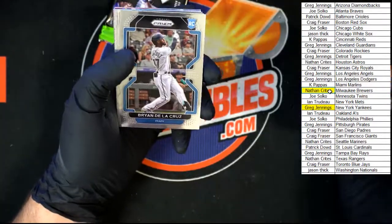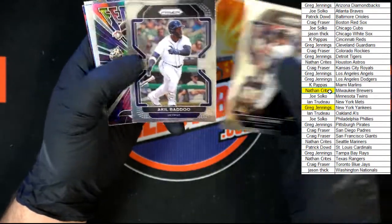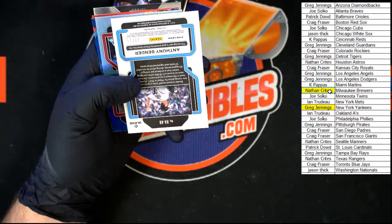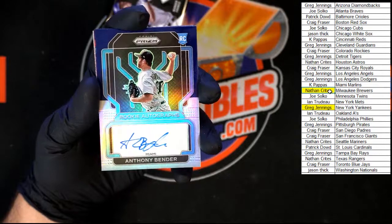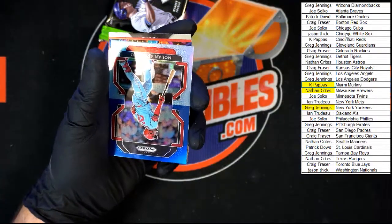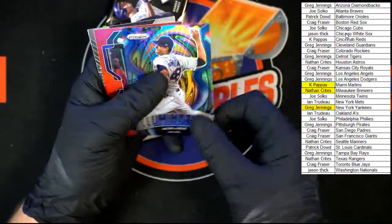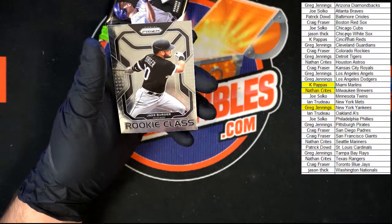Josiah Gray, De La Cruz, Mullins, Adams, Badu, Machado Fearless, McGill, Anthony Bender — 22 of 25, rookie auto right there going to the Marlins. KP, that one's yours. Very very nice. 22 of 25. Arenado, DeGrom — this is the blue Illumination, but it is not numbered. And we've got Yanni Hernandez and Jake Berger to end that pack.